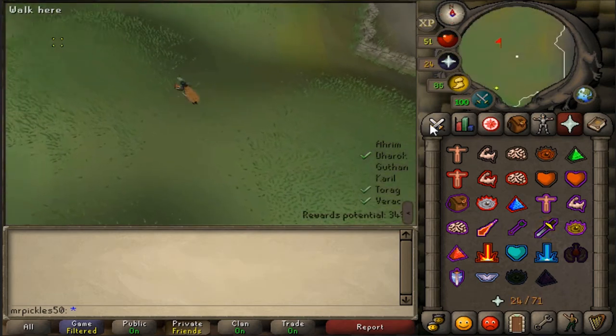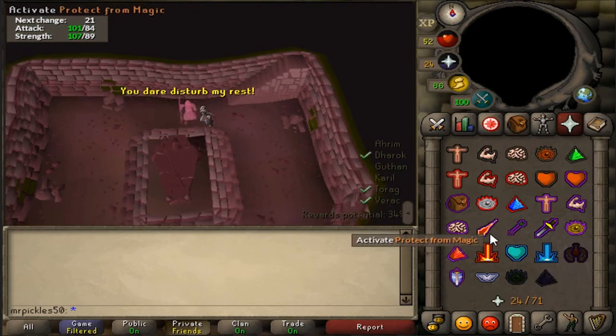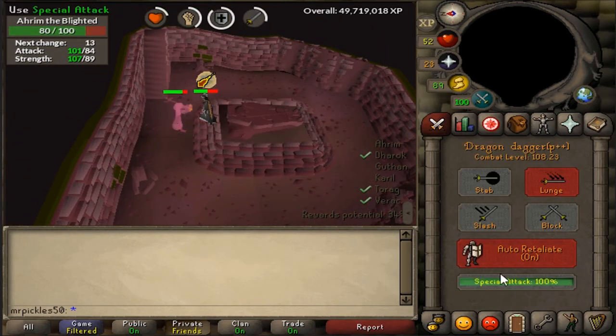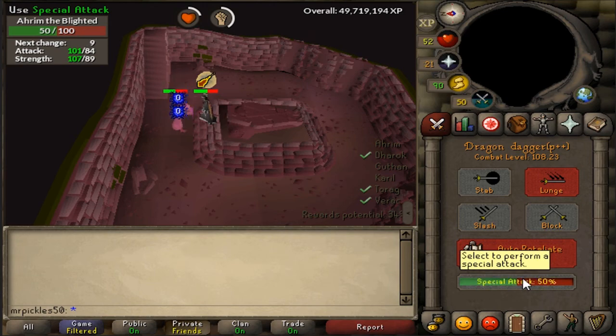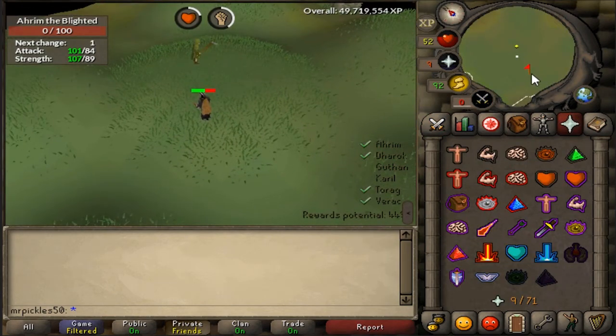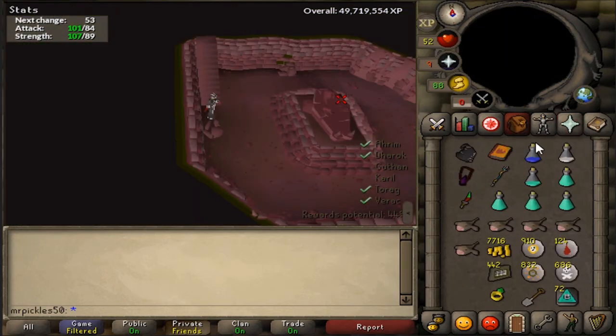After the four corners are cleared, switch to your melee setup and head to the middle hill to fight Ahrim. If you have combat potions, now is a good time to drink them, as Ahrim has a special attack that drains your combat stats — which is a good reason to bring combat potions. Then after that fight, head south to Karil and fight him with melee.